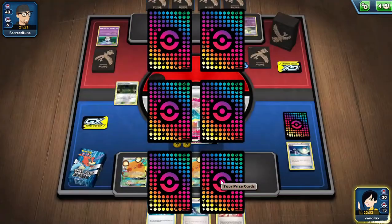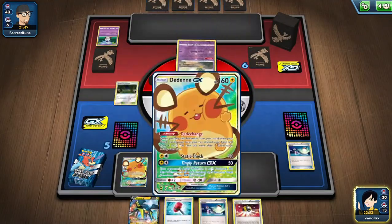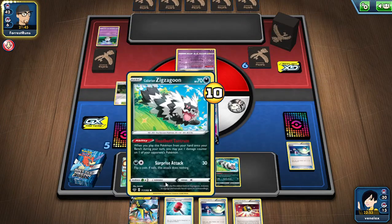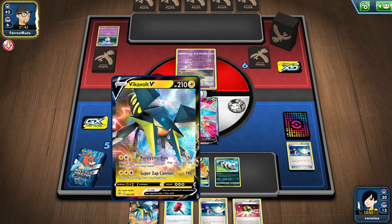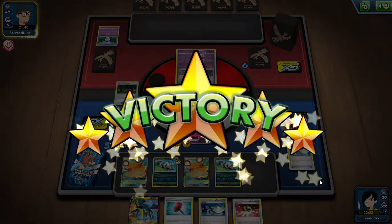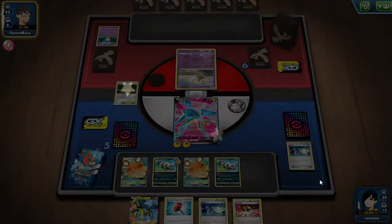Give ourselves a prize card and another VikaVolt, that would be helpful. I need bench space. I need VikaVolt and I need Tapu Koko — we can see it, let's go. Wait, we don't do that yet.